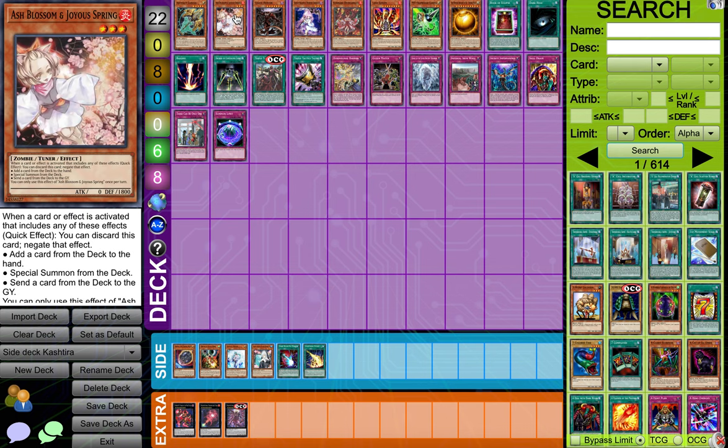We got Ash Blossom. It's really good. They do play Shifter, so Ash does not need to be in the grave — it can also be banished, if you guys didn't know. I believe you usually stop the Unicorn with it, which is the key card that does the whole combo without one card.